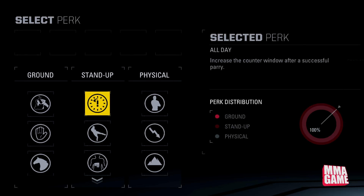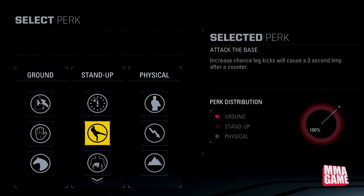First stand-up perk is All Day — increases the counter window after a successful parry. We'll have to see how the parries work. Next is Attack the Base — increases the chance that leg kicks will cause a three-second limp after a counter. That's going to be interesting for sure.